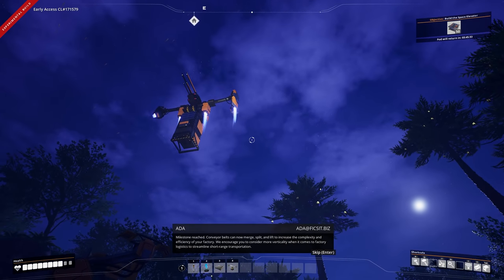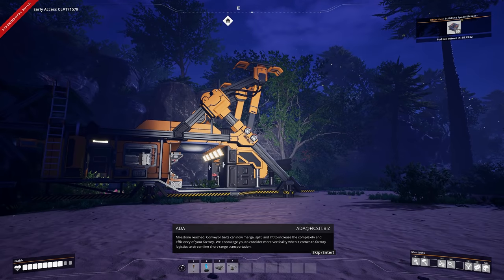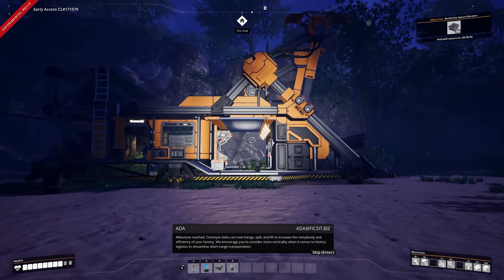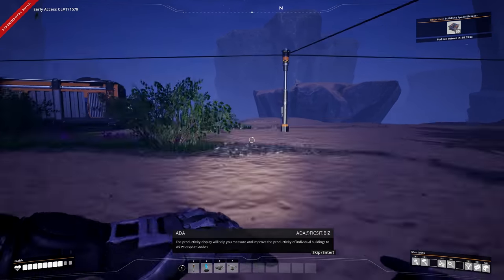Boom - first milestone done! Logistics unlocked, giving us access to splitters. There goes the ship taking our items to god knows where. Who are we sending all this stuff to? Maybe we'll find out when 1.0 drops.